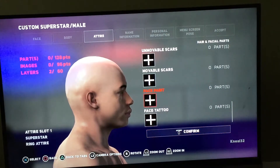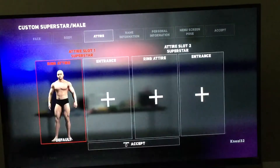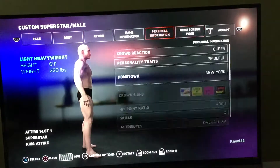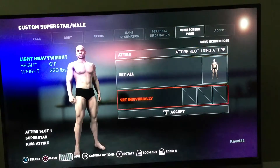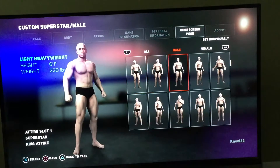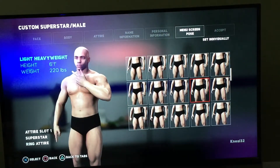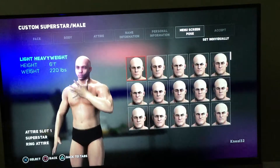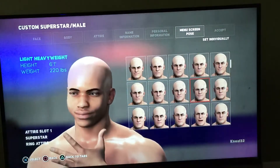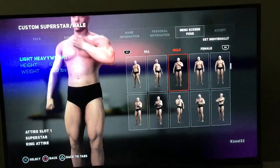One more thing before I end this video — the poses are a little different now. You can select the pose, and then change his hands, pick a hand, and then pick a facial expression that you want. All that stuff is kind of cool. There's a lot of very specific options on here.